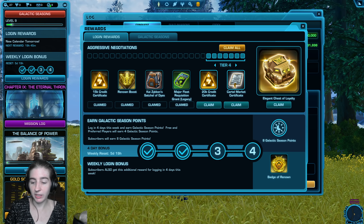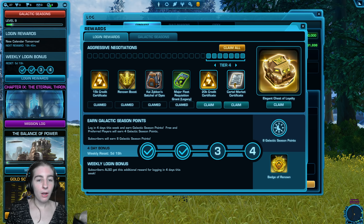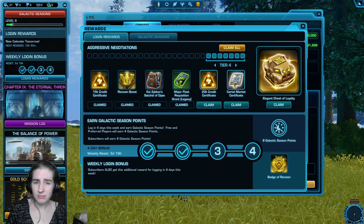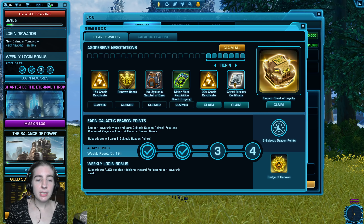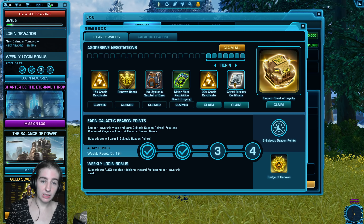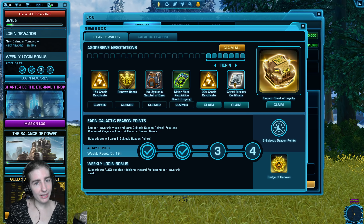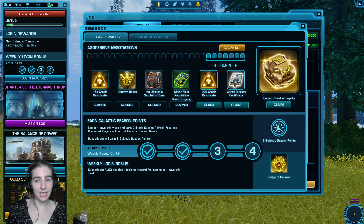How many points per day or per week can I earn? You can complete two daily objectives per day and two weekly objectives per week. Objectives will grant you 3 points as a subscriber or only 2 points if you're free-to-play for daily ones. Weekly objectives will earn you 12 points each as a subscriber or 8 points each as free-to-play or preferred.